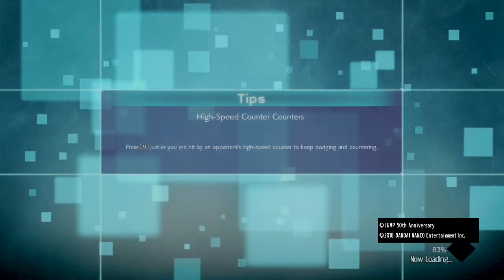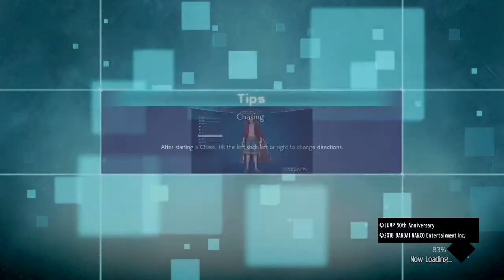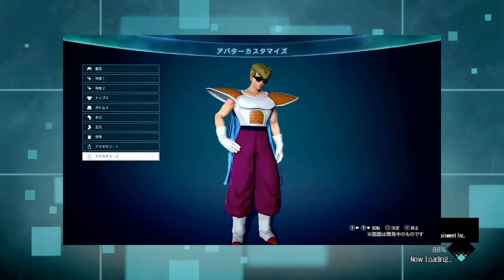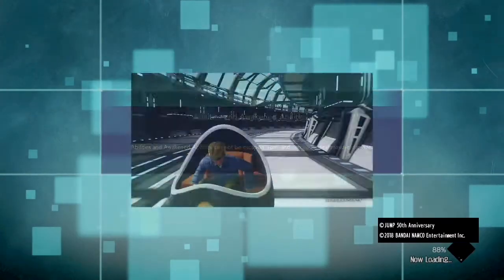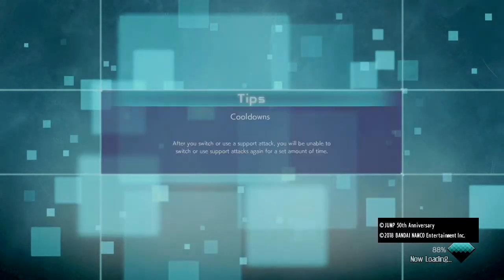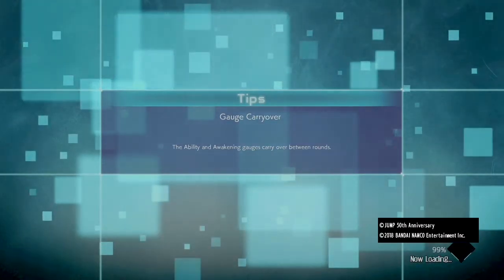The Jump Force page tweeted out today showing us the pre-order bonus with the hokage cloak and the One Piece jacket. We also got to see the new lobby vehicle which is Frieza's spaceship — I forgot the proper name for it, but whatever.